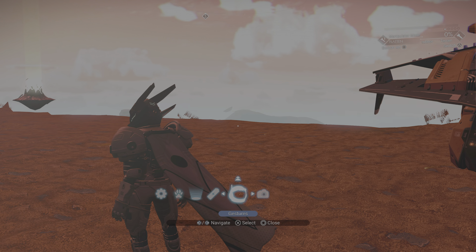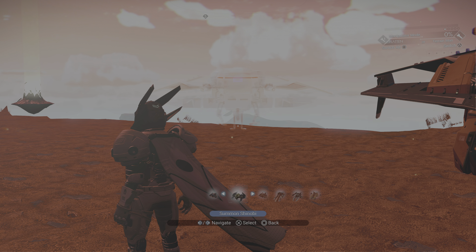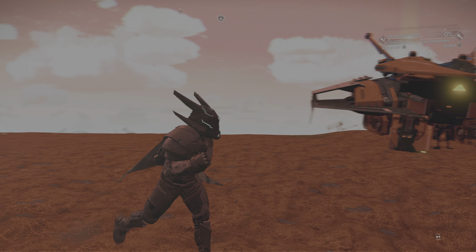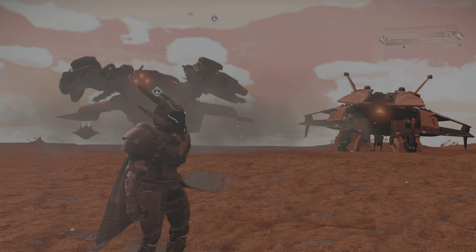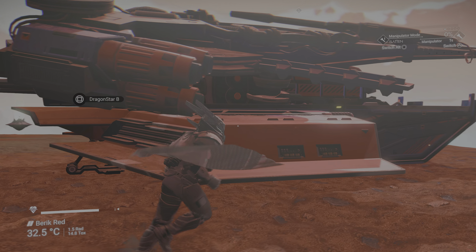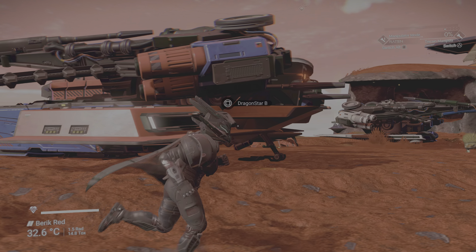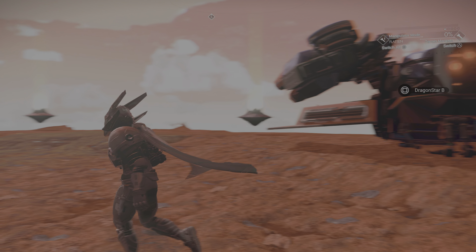Let's call the other ships I've found. I really like this one. This is only a B-Class, but there's something about this ship I really like. It's a Dragonfly ship again. I like that one there — it's a nice ship.